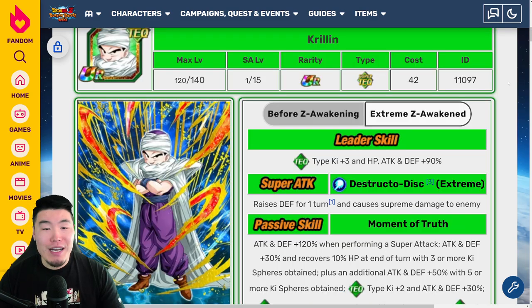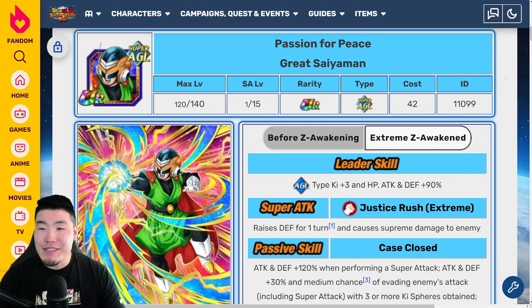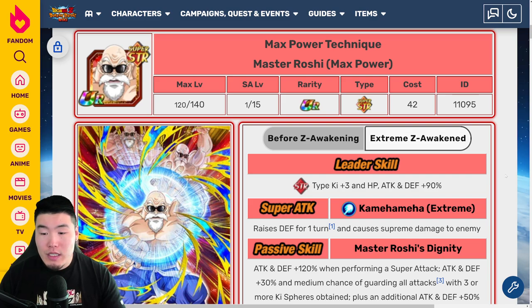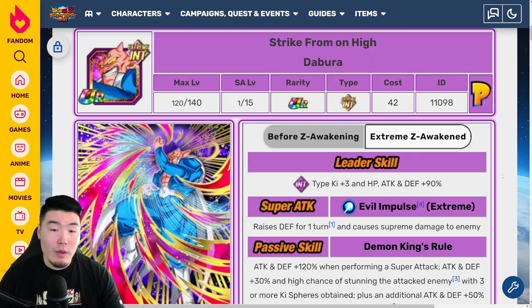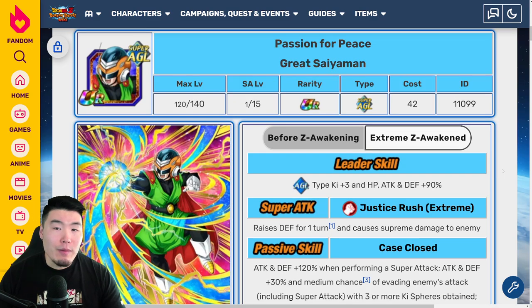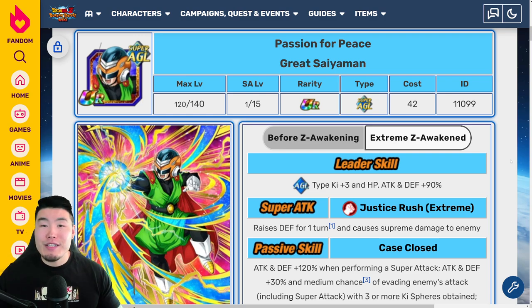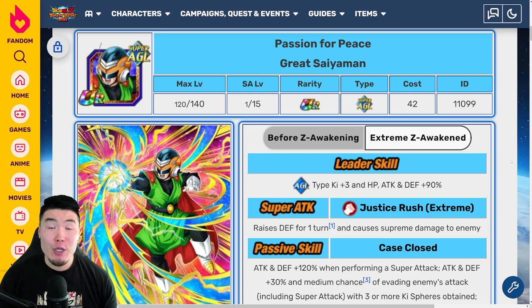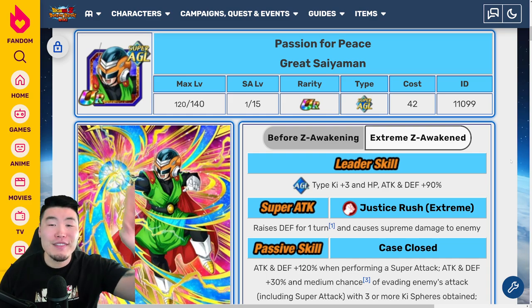That's basically the video. Let me know in the comments which one is your favorite. Nappa is actually pretty solid, Great Saiyaman is okay with the dodge, Krillin with the healing is not bad, the stun with Dabura could be good for Extreme Z Battle Road, and Master Roshi has a medium chance to guard — if he does get it, it makes him a decent tank, but it's just too unreliable. Thank you so much for watching — if you liked today's video, make sure to like the video and subscribe to the channel. Hit that notification bell so YouTube knows you want to stay up to date with all my latest content. Until next time, have an awesome day. I'm Tiger with Tiger Uppercut Video, signing out.